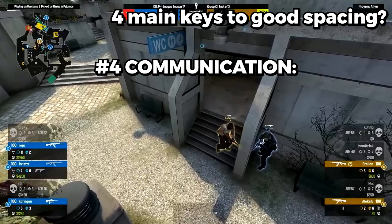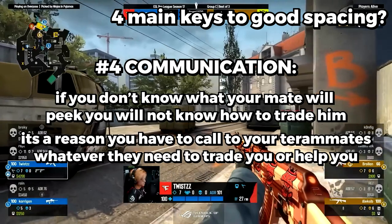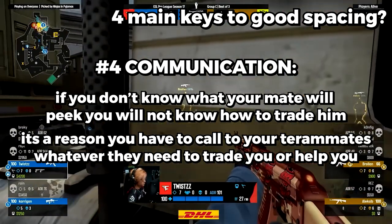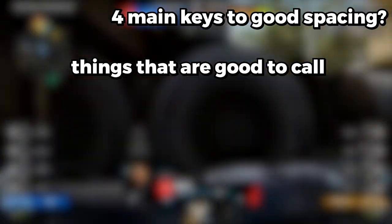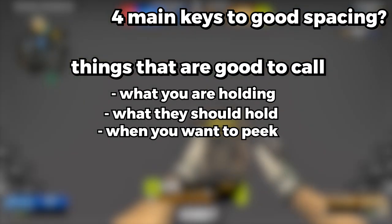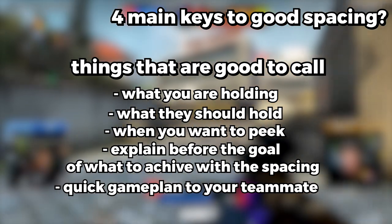Fourth key: Communication. Communication is the key to spacing. If you don't know what your mate will peek, you will not know how to trade him. You have to call to your teammates whenever they need to trade you or help you, no matter what. Here are some things that are good to call to your teammate for effective spacing and trading: what you're holding, what they should hold, when you want to peek, the goal of what to achieve with the spacing, and a quick game plan.